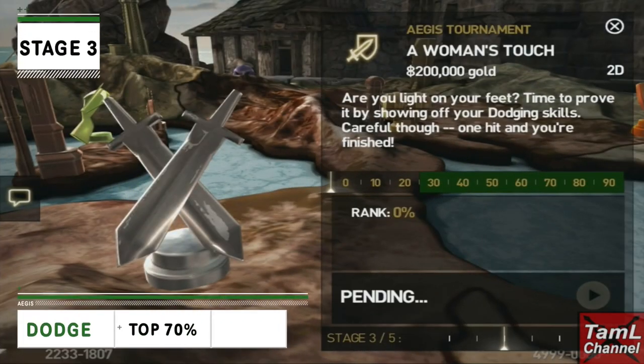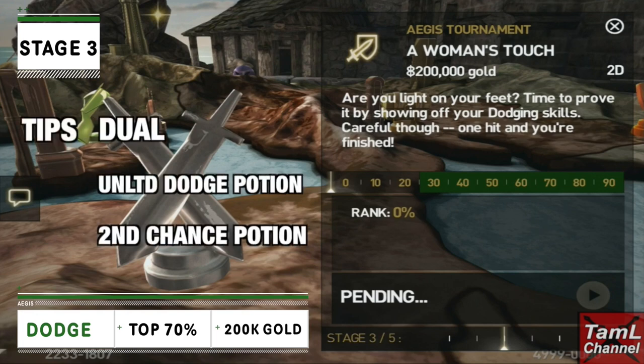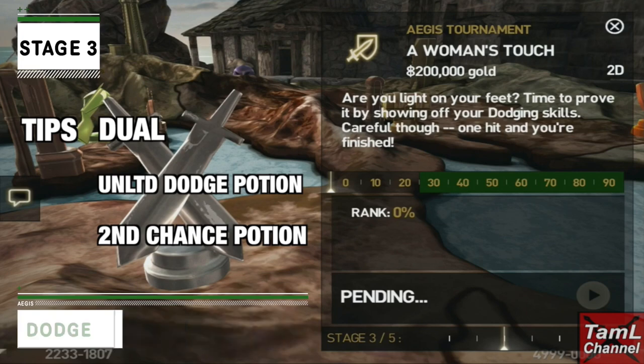On to stage three and it's dodging, and the top 70% go through for two hundred thousand gold. I recommend dual weapons, the unlimited dodge potion, and also the second chance potion because the titan is one hit kill.